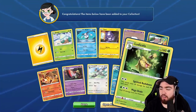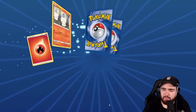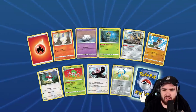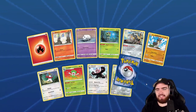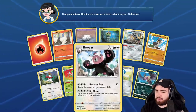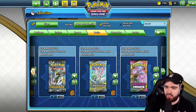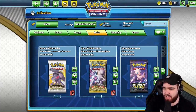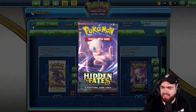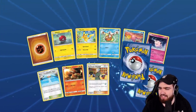Ludicolo — down. Is this really the last pack? You know what, we're not stopping here. We're gonna open eight more Hidden Fates packs until we get down to 80 remaining. We're gonna keep opening — let's go.